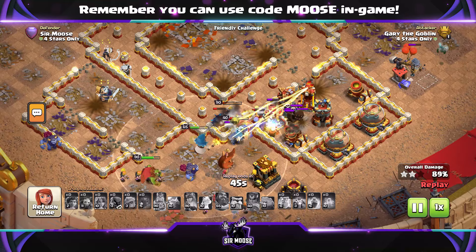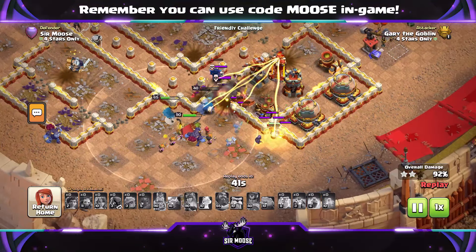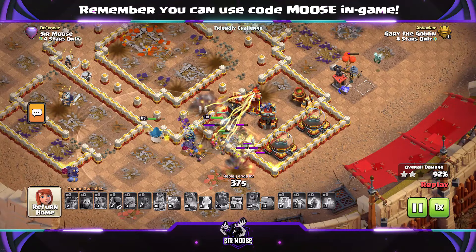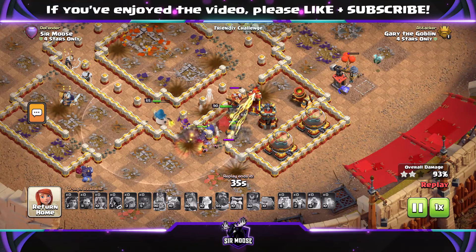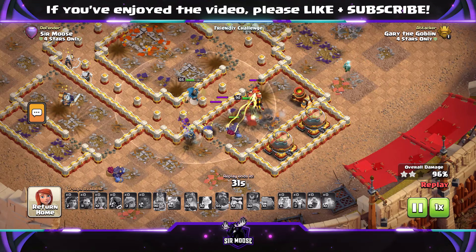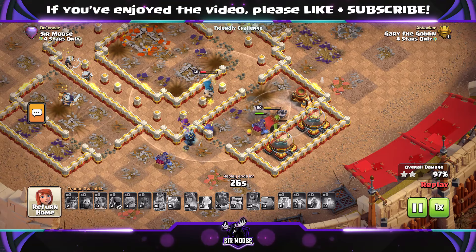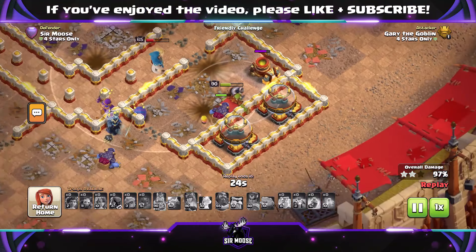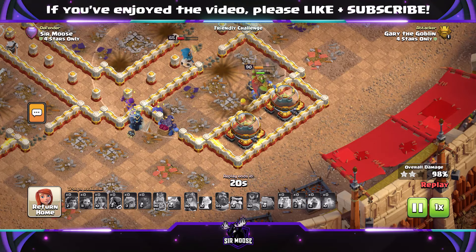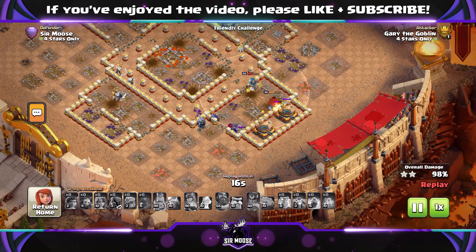This is attack number two — a variation of the first attack with more Valkyries, fewer Root Riders, and those Clone Spells. I'd say this is easier than the first attack. But attack one, with the Lightning Spells and Earthquake Spell to take out certain compartments, is a great attack when you can plan ahead — maybe for Clan War League. This attack is great for Legend League or any bases you might not have preparation for because you've got those Clone Spells. It's going to be close, but we're going to manage to get three stars.